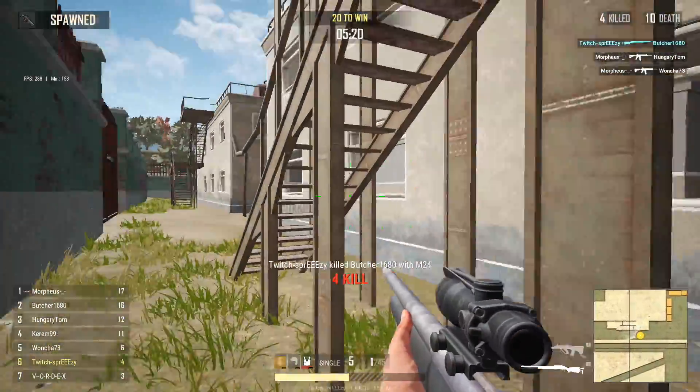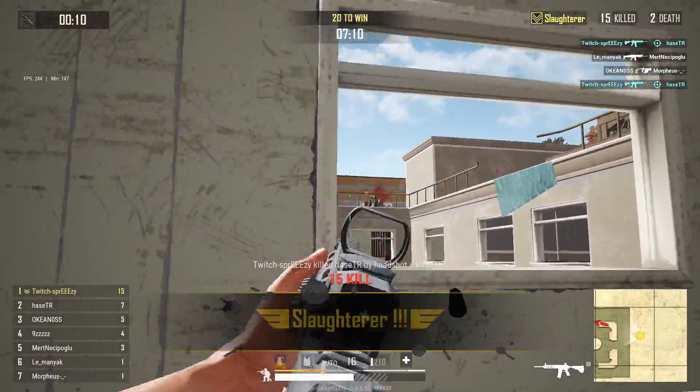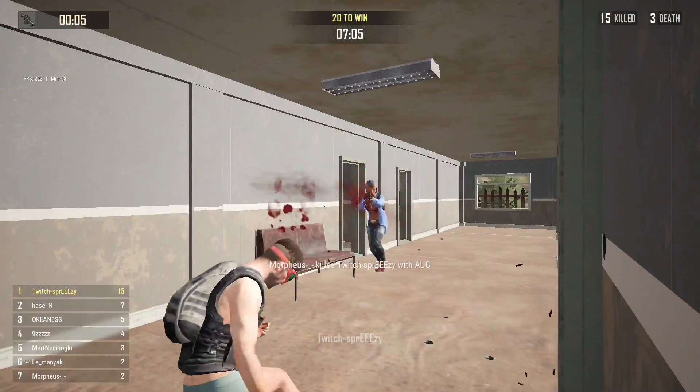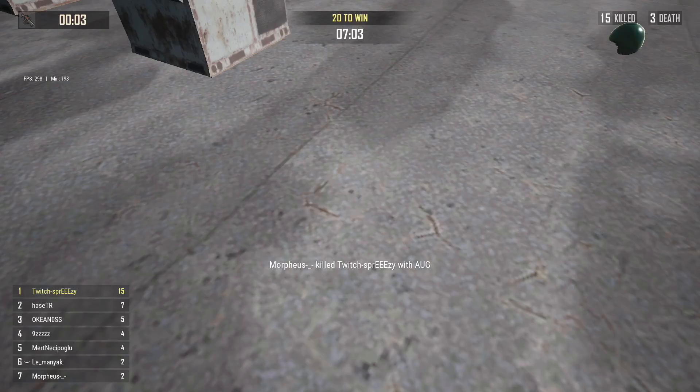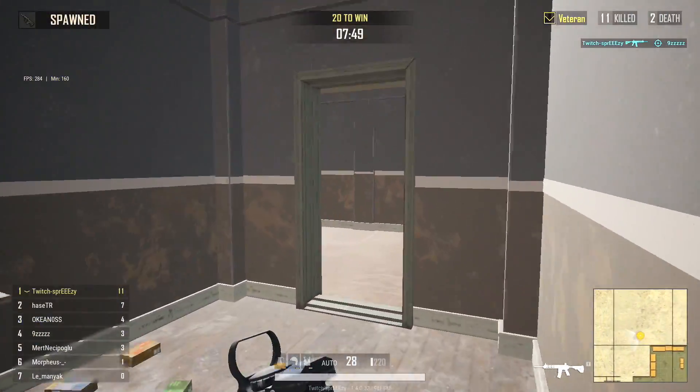Remember, only the attachments you have equipped during the countdown come into the game. Your first life you can have anything in your inventory that you picked up, but once you respawn you only come back with the stuff you had equipped, and they give you some ammo to go with that gun — and that's it.